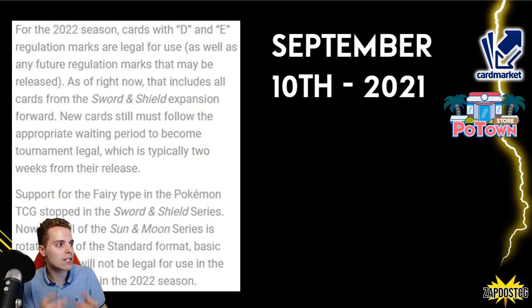For the 2022 season, cards with a D and an E regulation mark are legal for use, as well as any future regulation marks that may be released. Those regulation marks are on the bottom left corner of cards — as you can see on a Zacian, for instance, there's a D on that card. As of right now, that includes all cards from the Sword and Shield expansion. New cards still must follow the appropriate two-week waiting period to become legal for tournament play.